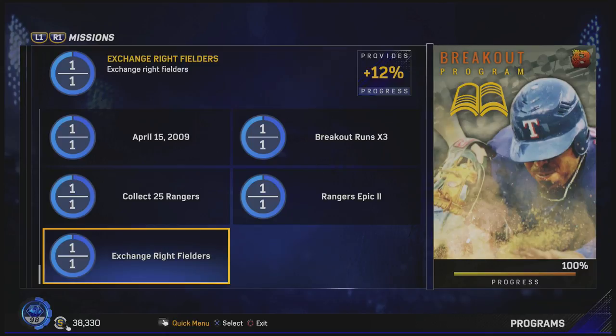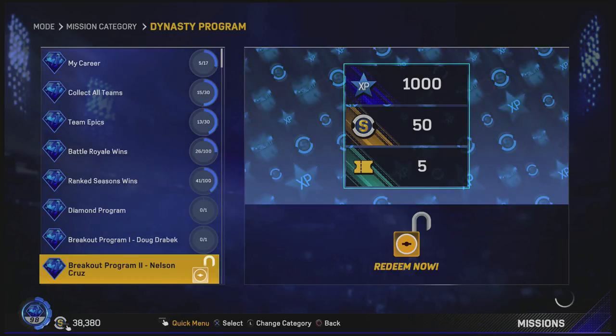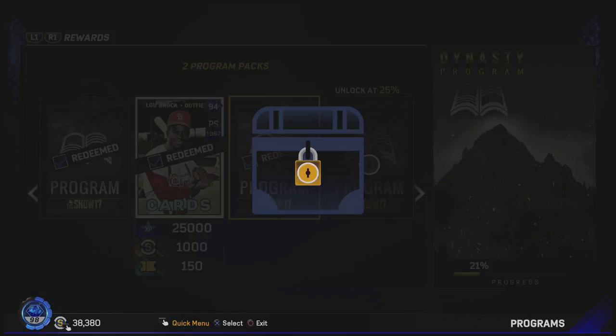And then the final part is to exchange right fielders. I don't remember the value, but just get 79-rated right fielders and exchange them. In addition to that, we got this unlocked in the Dynasty program — the breakout program — so we got 1,000 XP, 50 stubs, and five tickets for that. And that puts us at 21% in the Dynasty program.